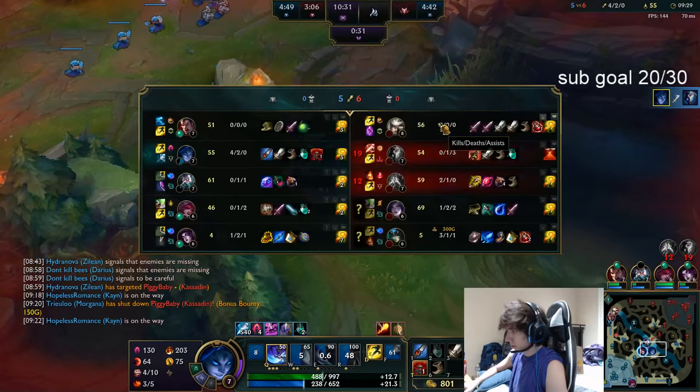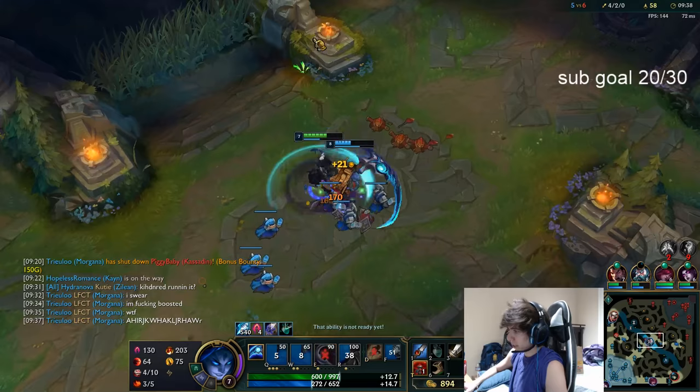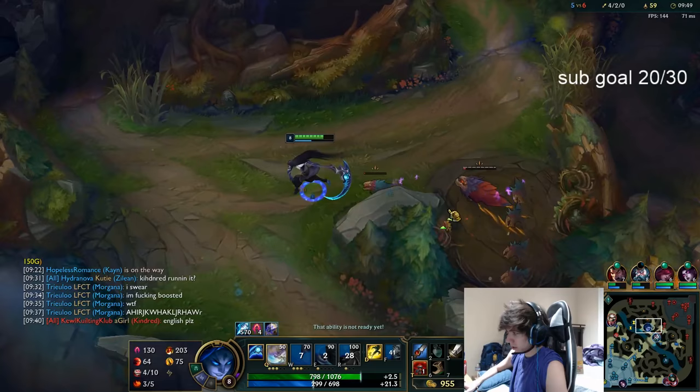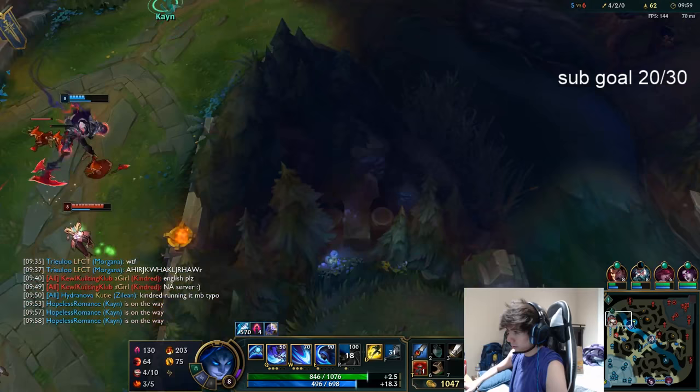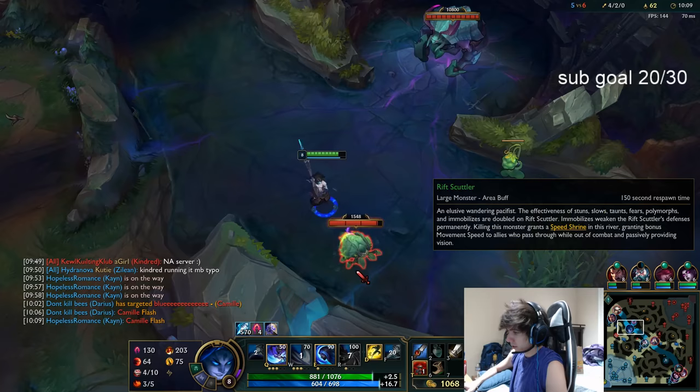Got another kill — this is what you always want to be thinking about for 1v9 and winning games. If your team is underperforming, just be that consistent win condition on your team — not just mentally but gameplay wise. She used Flash, which is nice. I have my ult so I could probably kill her right now if I wanted to.